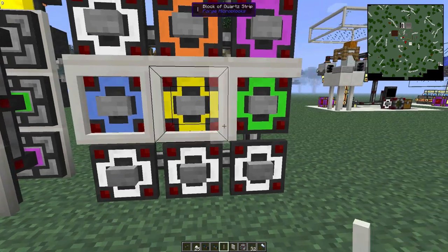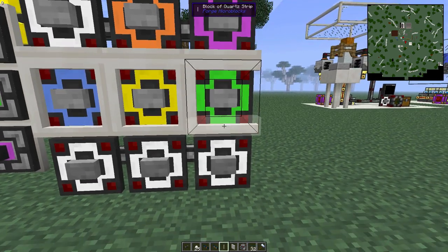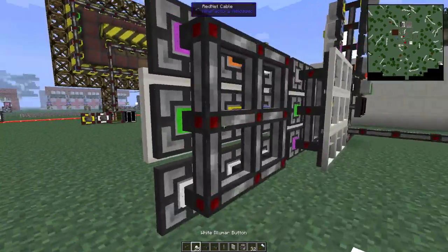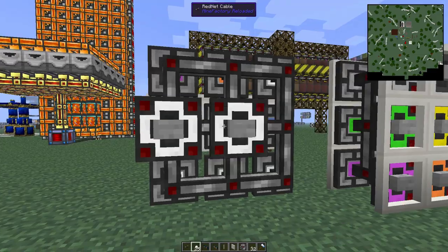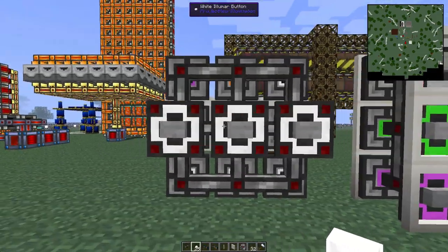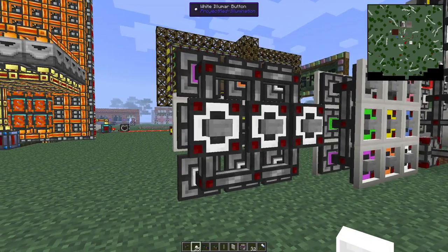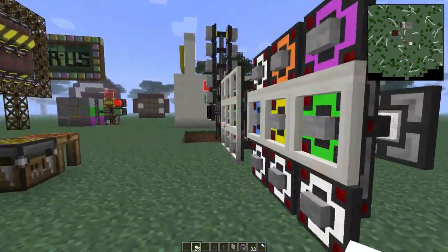So the actual keypad — pretty simple build. Just going behind the cable, it's literally just putting buttons in front of the cable that is enough to put that pad there, which we can then code up and use for our keypad.